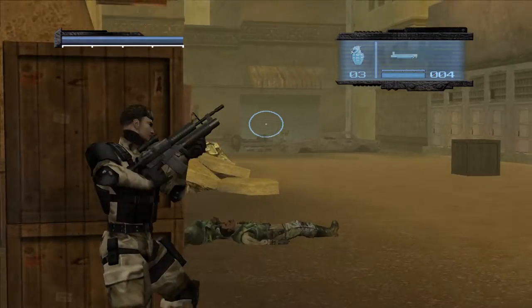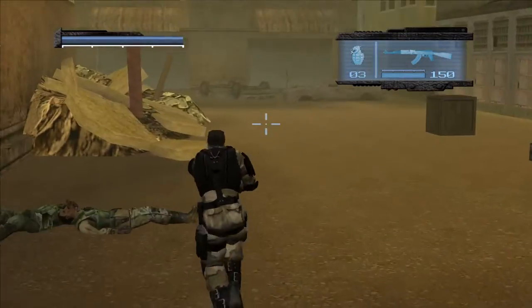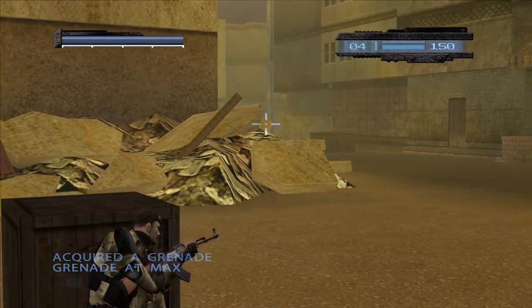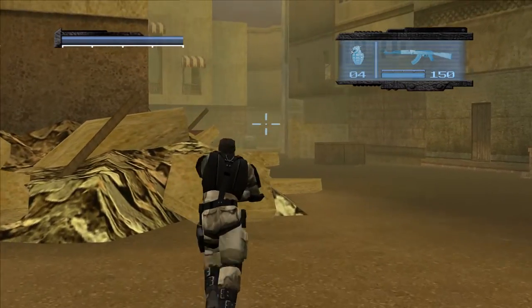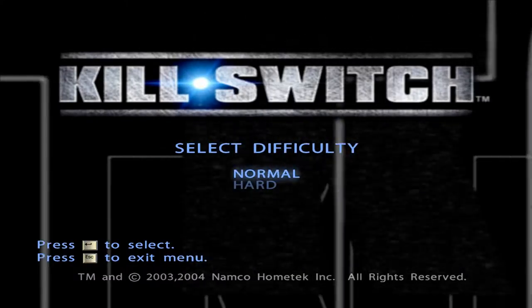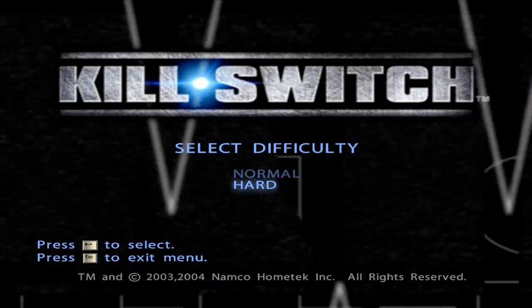It's not hard to see why Killswitch is easily forgotten. This is an extremely short game with only one remarkable quality: the cover system. It's not the first game to feature a cover system and it didn't popularize it, but it is the game's core mechanic, which made it unique for its time. Other than that, it's a pretty average third-person shooter. It comes with two difficulty modes, and you can beat it on normal in a single sitting — I installed it in the late afternoon and beat it before going to bed that night.